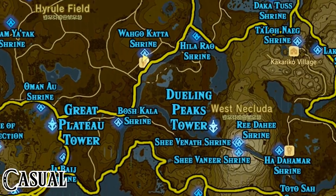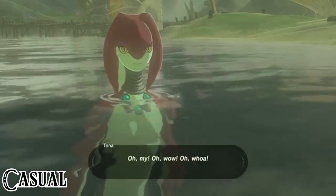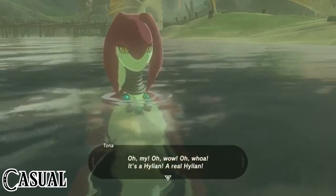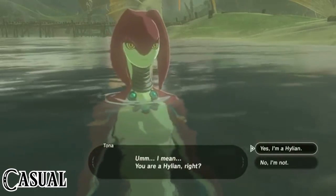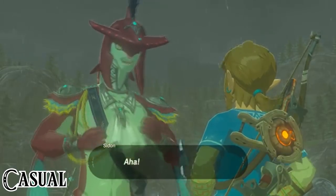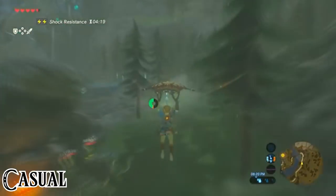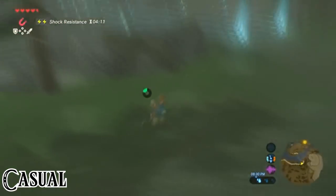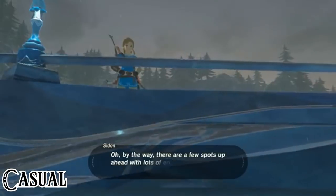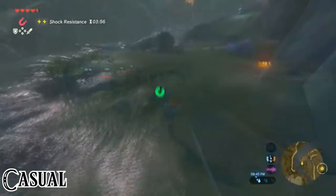We start from the plateau, head to Impa, then to Hateno Village, and back. Then, if we allow it, we are subconsciously led to a Zora waiting for us next to a shrine, who tells us to go to Zora's Domain. As we continue, we find Sidon, who leads us to Zora's Domain. This is a journey that can take quite some time and a few deaths along the way, until we finally arrive. So far, not very spectacular.